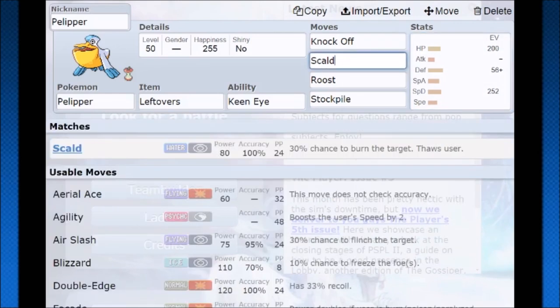We even have access to Scald. Scald has a 30% chance to burn the target, which means they're going to lose even more attack, so the defensive investment isn't as necessary. Pretty much whatever is left over from the hit points is going to go into defense. Then we max out that special defense and we're good to go. Knock Off for annoyance as well as just sticking power.